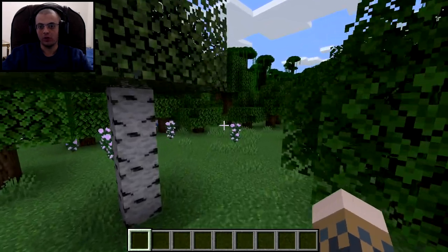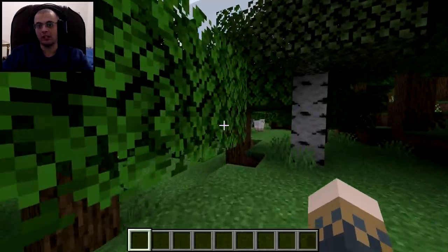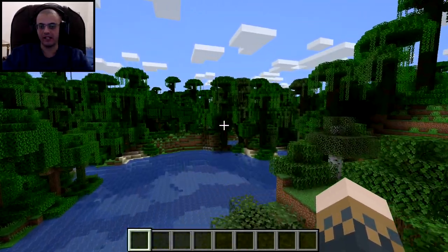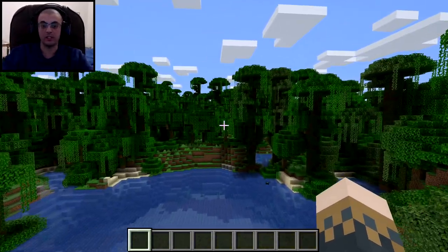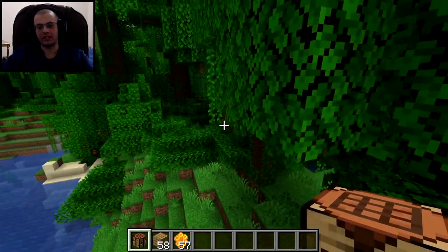Welcome to Minecraft. Today I'll be talking about how to get honeycomb in this game. Honeycomb is used for crafting beehives and honeycomb blocks — not that many things, but it's kind of an important thing to obtain.